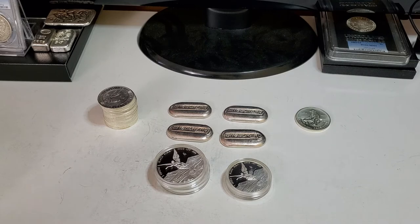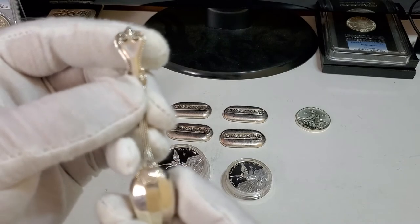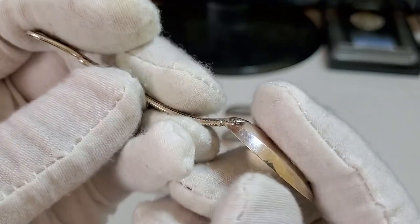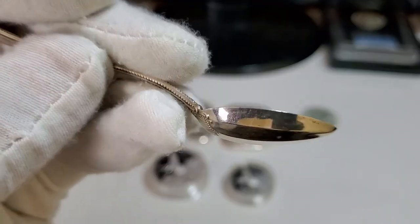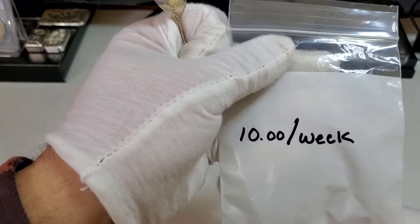Today's $10 a week pickup is a silver spoon. They sold me this basically at melt, which is fantastic. It's a neat little spoon, so that's going to go in my $10 a week bag.